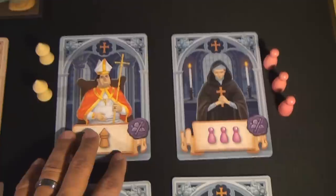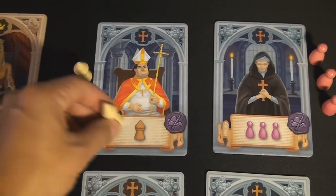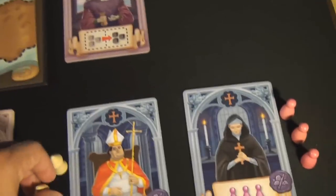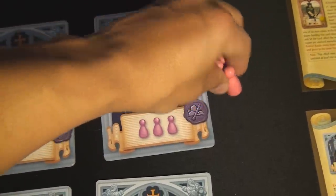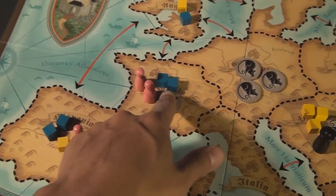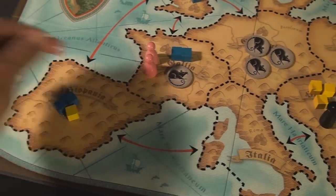Next we have the bishop and the nun. When you play the bishop, you're allowed to place or move one of his tokens — just one, although two are included — onto the board, and that prevents rats from moving or affecting those areas at all. The nun, when played, allows you to place or move all three of her tokens onto the board, and they reduce the population. Two nun tokens on a region with two cubes shows zero population; three cubes with one nun token means actual population is only two.